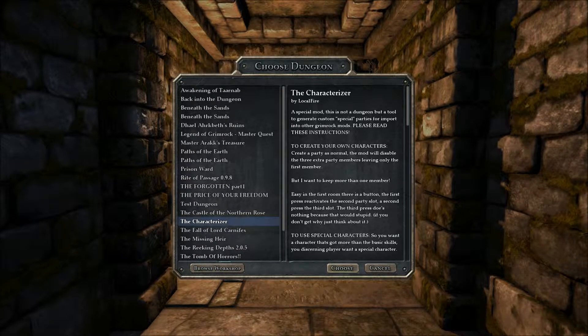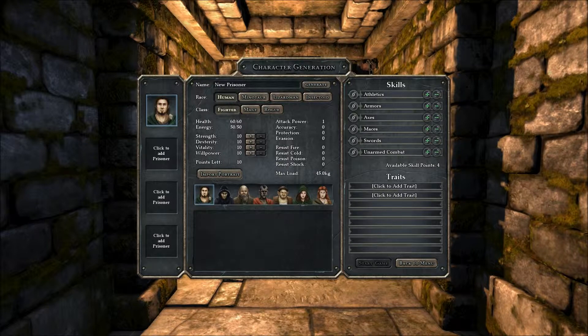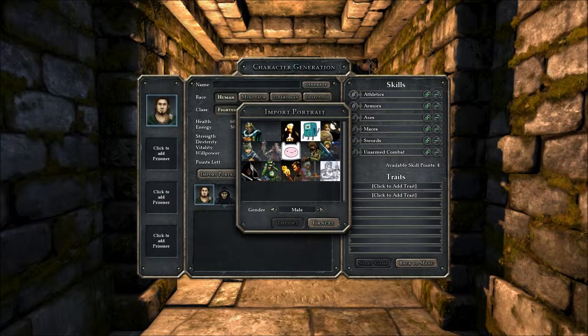The Characterizer — a special mod which I've just recently released. And what this does is allows me to customise my party. So what I'm going to do is start making random party members.